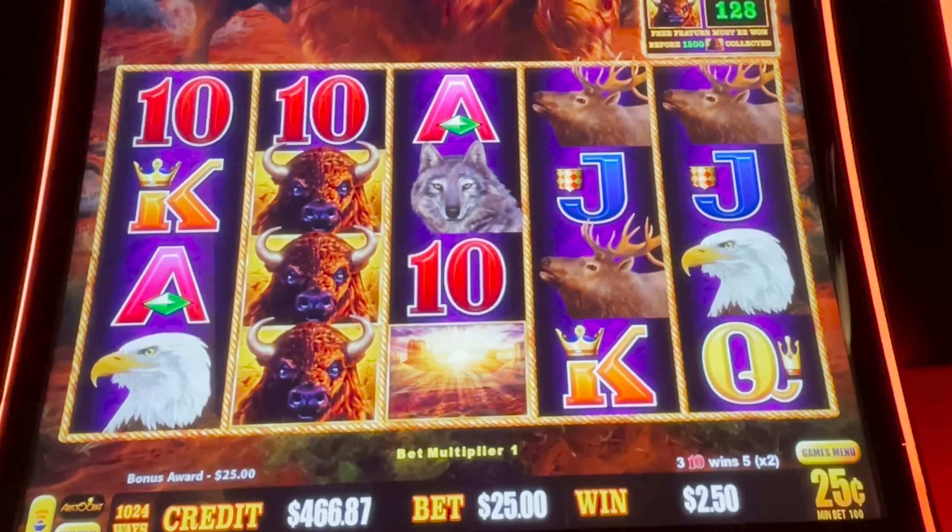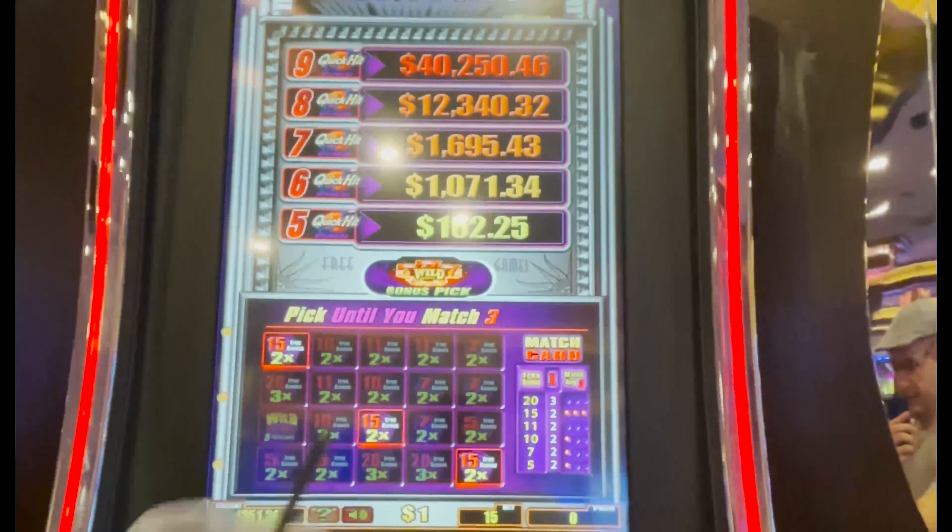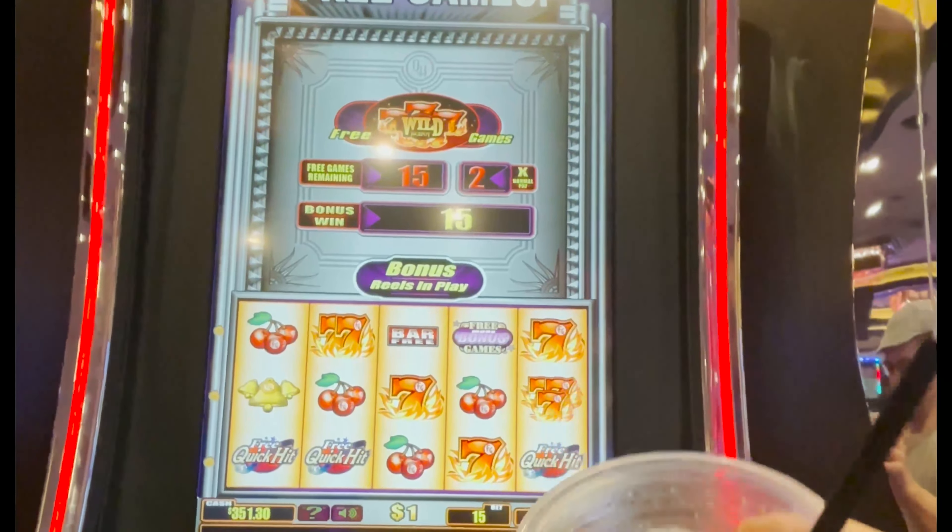I'm going to do four more spins, try to spread the free play love a little bit. Two more. Last Buffalo Link spin. A bonus game would have been awesome. That was a nice line hit there — five of a kind, pays $1,000. Excellent. There's a nice little line hit: $125 for some fiery sevens. Followed by nothing.